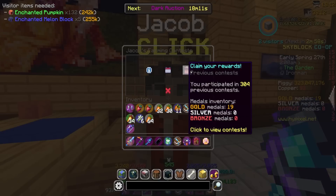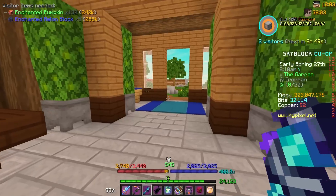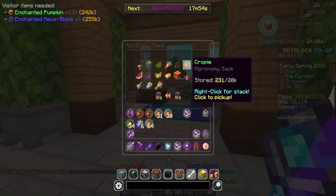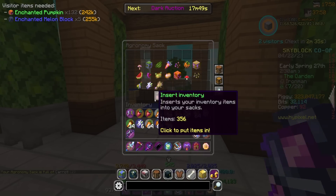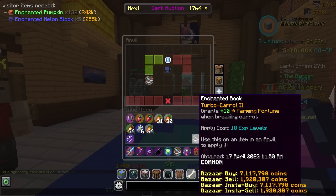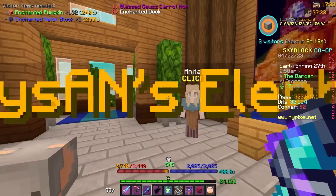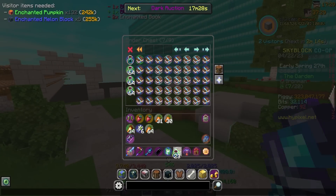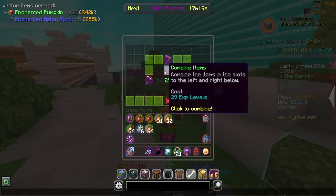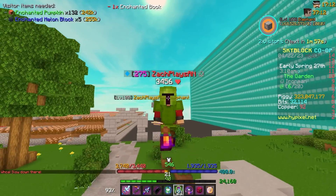So I just did the carrot contest. I joined it a little bit late, but I'm still happy with the score. I got 709,000 carrots. Gold was 873,000 — kind of a little disgusting, but it is what it is. I don't know why crappies don't automatically go into the sack — same with squashes, you kind of have to put them in yourself. But I did get another turbo carrot book, which is nice because I think I only have turbo carrot three on my carrot hoe. So we can make a turbo carrot two, another turbo carrot two into a three, and then upgrade to turbo carrot four. Turbo carrot four — this will give us an extra five farming fortune when breaking carrots. That is the difference between a silver and a gold right there.